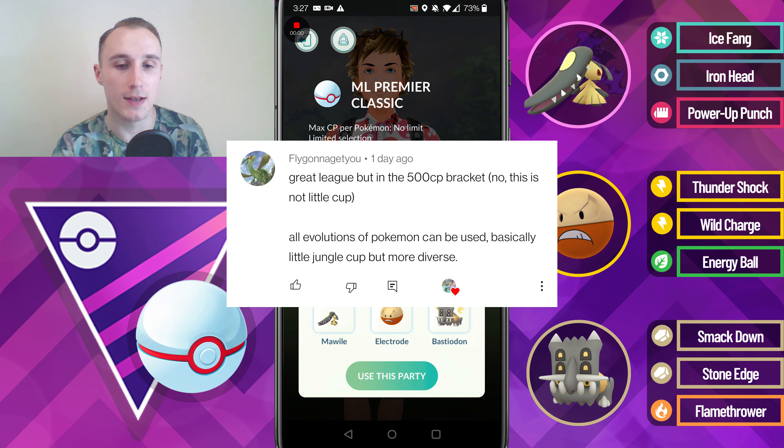The first shoutout goes to FlyGonnaGetYou, who mentioned the Great League in the 500cp bracket — essentially the Little Cup but with all evolutions allowed, similar to the Little Jungle Cup but extended to all typings. This would give the cup a lot more diversity rather than just being Bronzor and Bronzor counters. They make Pokemon Go content on YouTube and recently uploaded a video where they battled me, with both of us running very interesting triple shadow teams — definitely go check them out.